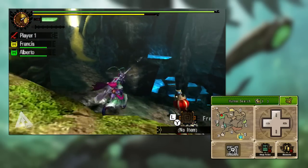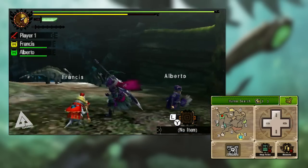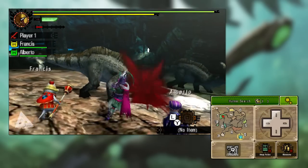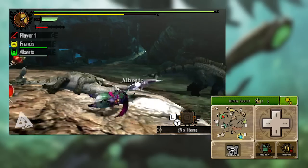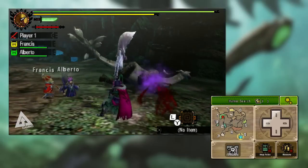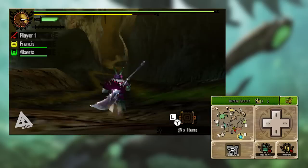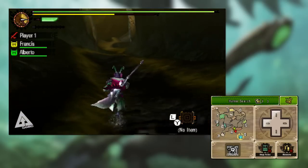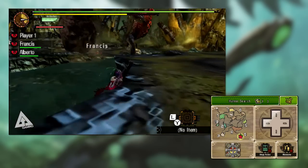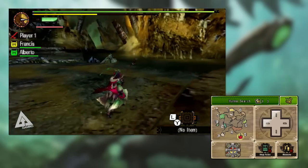Now let's move on to the spirit gauge, because this is going to form a massive part of your Longsword strategy — it's arguably how you're going to be dealing most of your damage. Attacks will build your meter, and each attack in your combo fills it up. If you don't land any attacks for a little while, your spirit gauge depletes, so it's in your interest to stay in combat. When your spirit gauge bar is full and flashing, it will stay like this for 30 seconds, and during this stage you get a 5% damage increase.